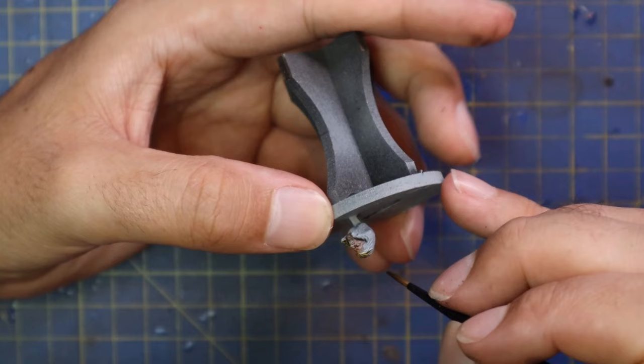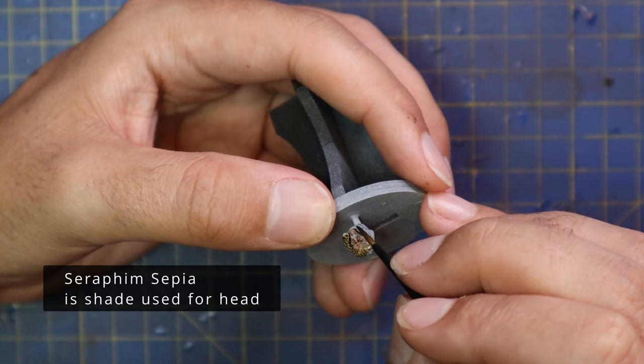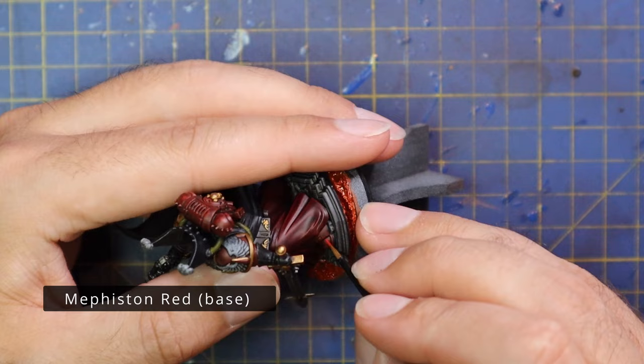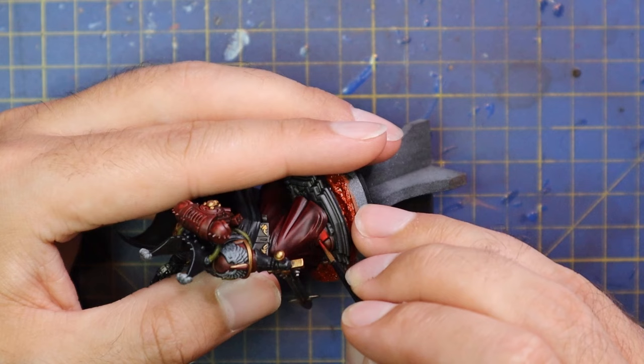There are a couple of other details on the face — I painted in his teeth a little bit with a bone color. There are also some silver studs on his temples, which I think are there to generate his magical powers. Those got tipped with Lead Belcher as well. I then washed the face with Seraphim Sepia, and while that was drying, I moved back over to the main miniature and started the layering process.